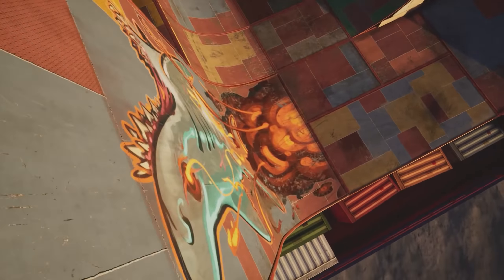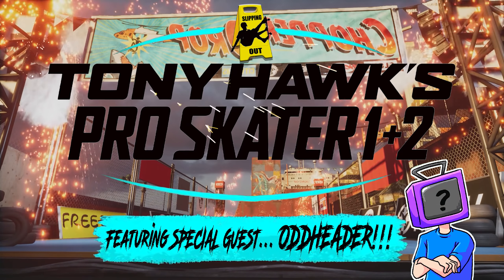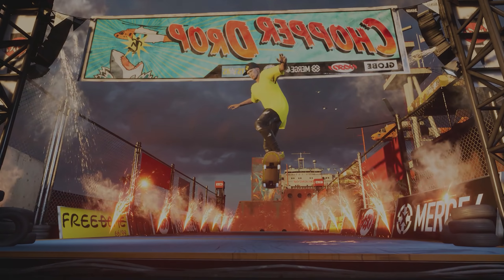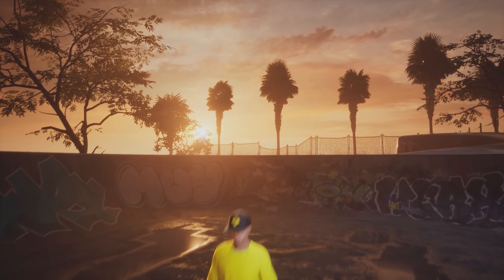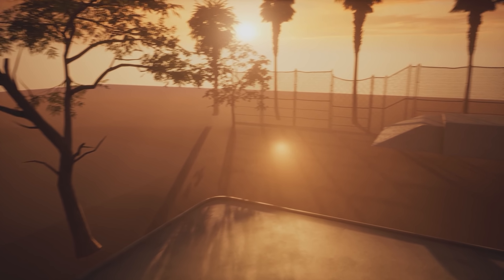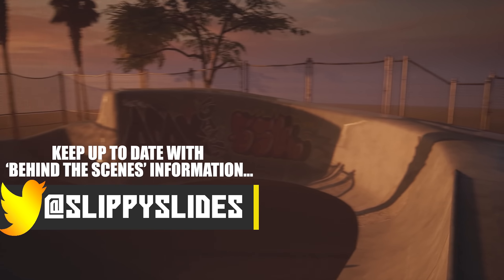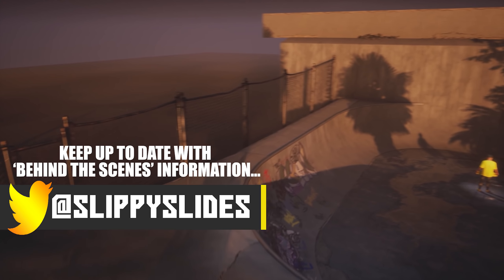Hey guys, welcome back to another episode of Slippin' Out. In this one we'll be taking a look at behind-the-scenes gaming secrets and also out-of-bound secrets on the new Tony Hawk's Pro Skater 1 and 2 game. I'm absolutely thrilled to say that one of my favourite creators is here to join us — the awesome Odd Header. We've been working together to bring you this one, and this has to be one of my favourite episodes of Slippin' Out so far. Myself and Odd hope you enjoy it too.